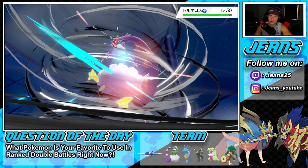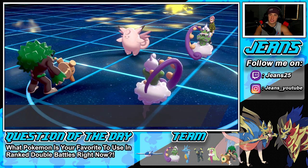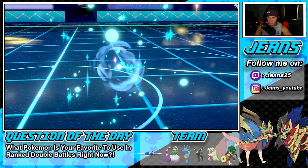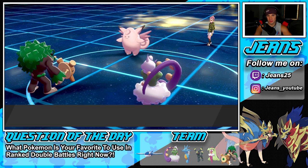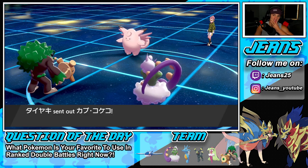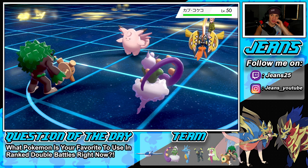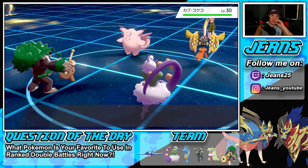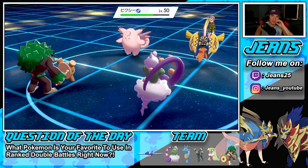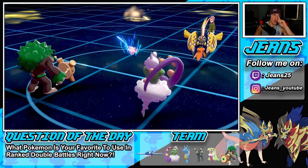They bring out Clefable with the Eject Button trigger. We do a little damage and knock off Leftovers — getting rid of items left and right. Then Minimize comes out on the Clefable — I'm kind of scared of that, not gonna lie. It does look scary, but I can see a double kill coming. A couple Tailwind turns left — that's my real question.